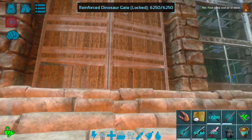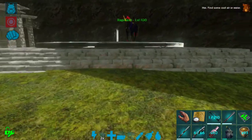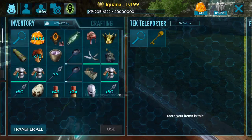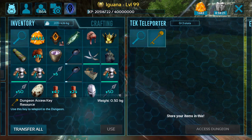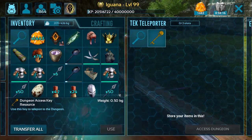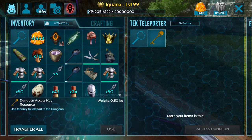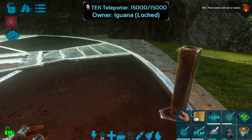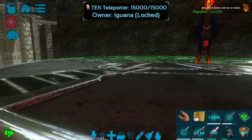Tech teleporters — you only really need one because when using a tech teleporter, as long as it's powered (you can see the little electricity sign on it), you can open it up and access dungeons from here. This is something I've been really looking forward to — a mobile, placeable dungeon access point, because I hate having to travel to the green obelisk every single time. So now we can access the dungeon from here as long as we are powered, which is fantastic. The other use is that it can teleport to a different location on the island as long as you have two teleporters.